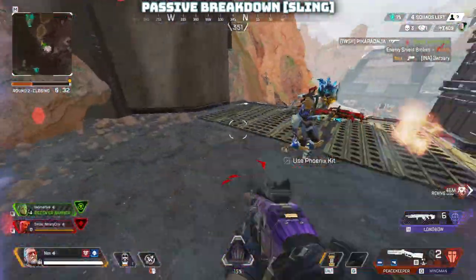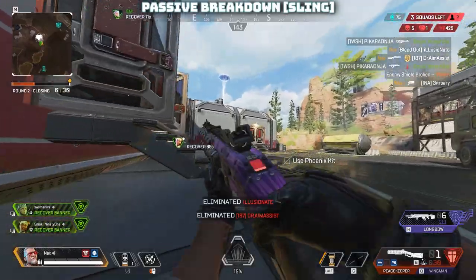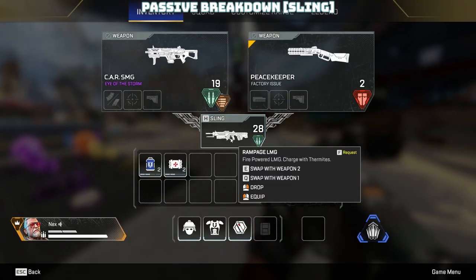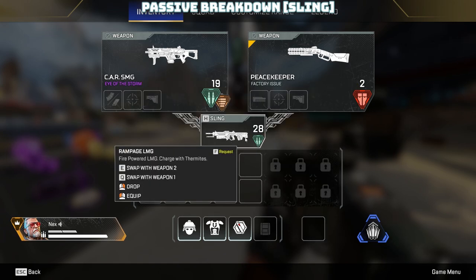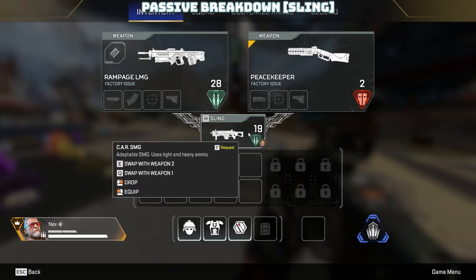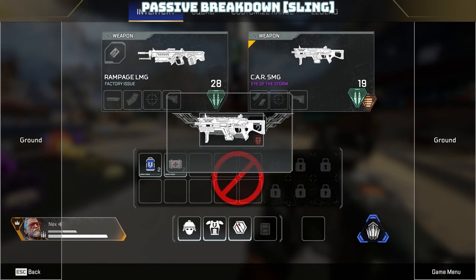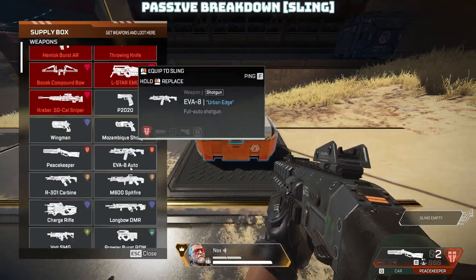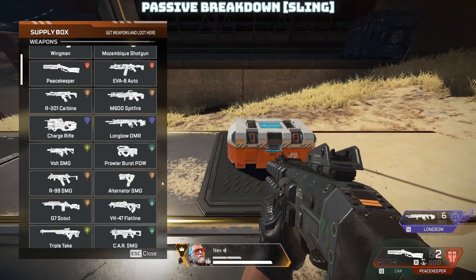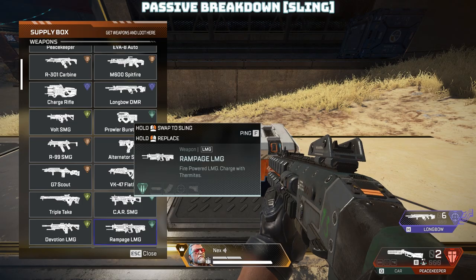Here's how to swap weapons in the sling: in your inventory interface, hover over your sling weapon and press and hold your interact button to swap it with your secondary. You can also hold your tactical button to swap it with your primary. Drag and drop works too, and when looting a box, right-click to equip to your sling or hold to swap with your existing sling weapon.